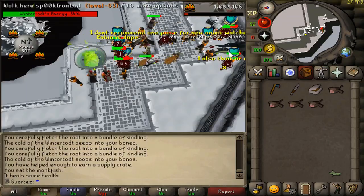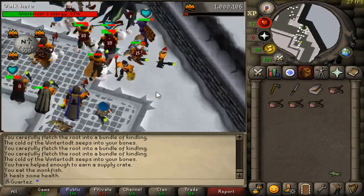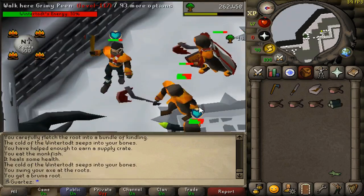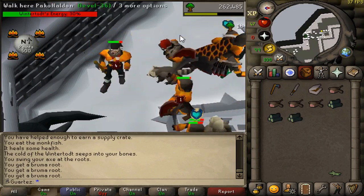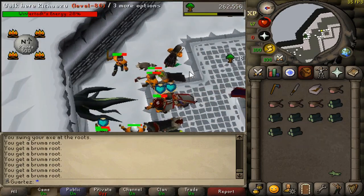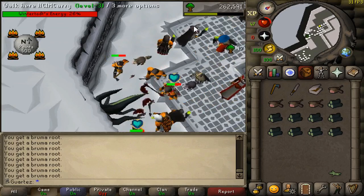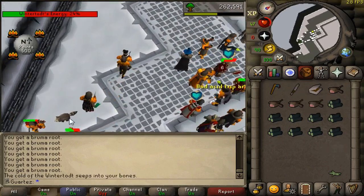We have a full inventory now, so let's feed the brazier and you will see a lot of XP dropping. We already have 500 points to receive the crate, but now we are going to go for at least 750 points. So we'll chop more logs, fletch more logs, and then feed the brazier again. This will increase the chance of getting a good reward.